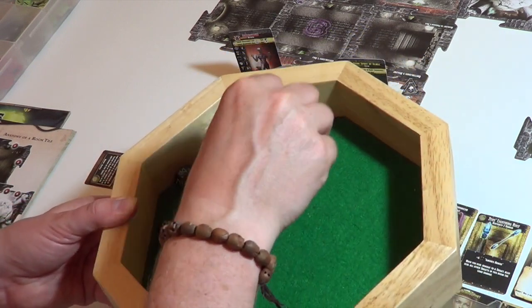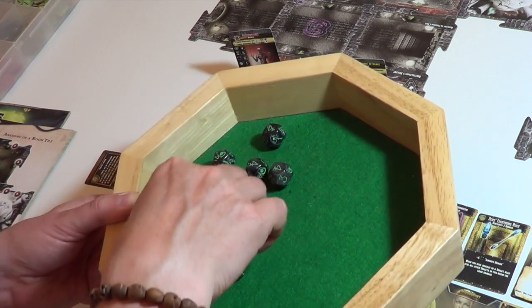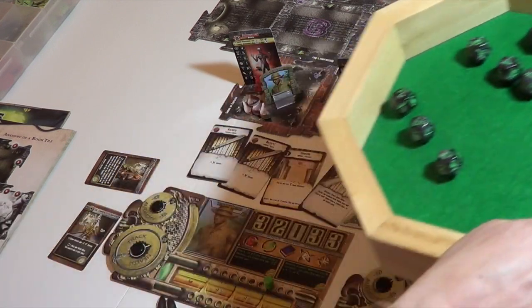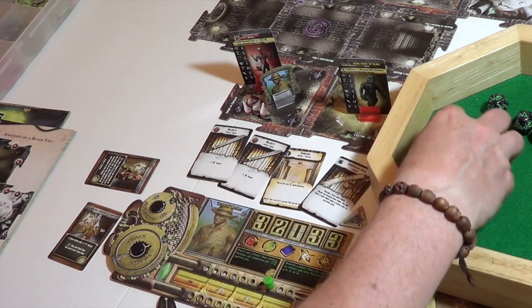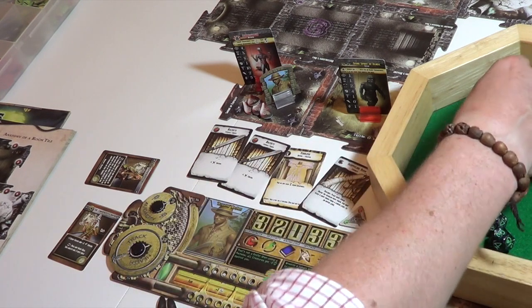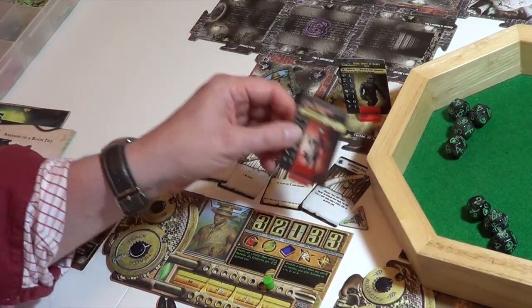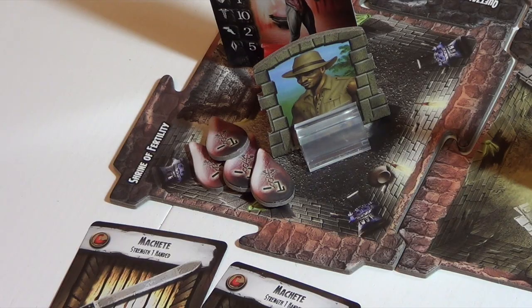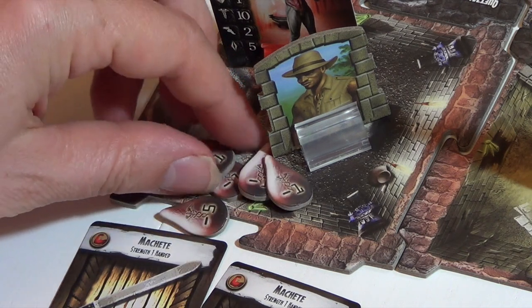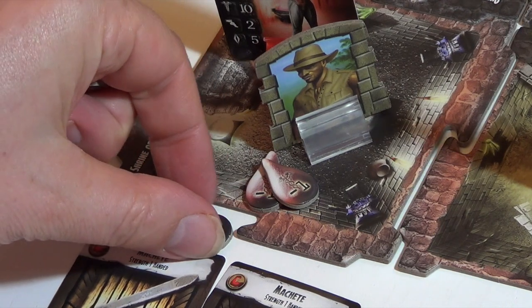We've got a few fours, a two, a three, and a critical miss. Critical miss isn't doing anything against this doppelganger, which is useful. So we've got four successes. His combat is three, so we don't take any damage. And his armor was one, so that's three damage on him — four plus three, that's seven total damage. He's got three health left. Can we do three more damage next time?